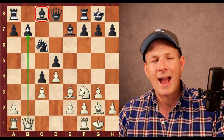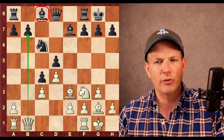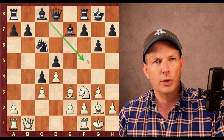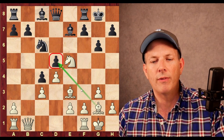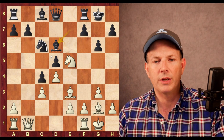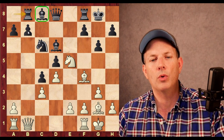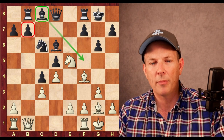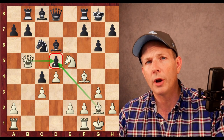Firouzja begins with Queen to B1, attacking the B7 pawn and making it really hard for Black to develop the C8 bishop — if it moves, the pawn is lost. A G6 supports the bishop so it can go to F5, hitting the queen later. Knight to E5, jumping right in and unveiling an attack on the D5 pawn by the bishop at G2. Bishop to D6, attacking the knight twice, so he defends it again with Bishop to F4. Now Rook to B8 — Shankland is protecting the B7 pawn so the C8 bishop can now develop and become active. Firouzja plays Queen to B5, seeing that D5 is the real target.